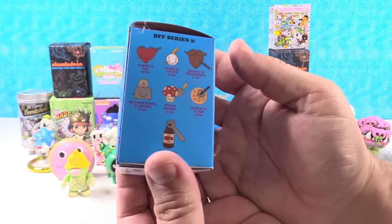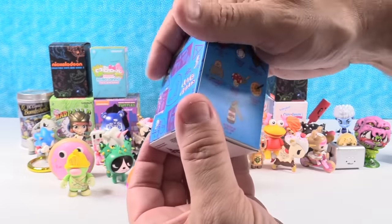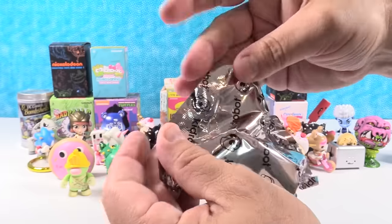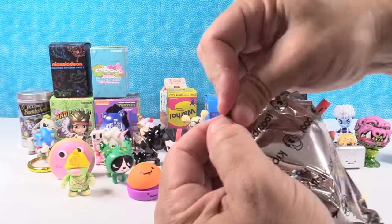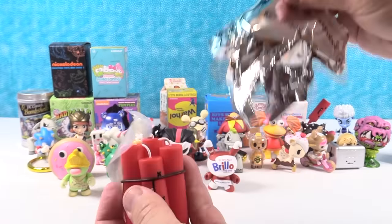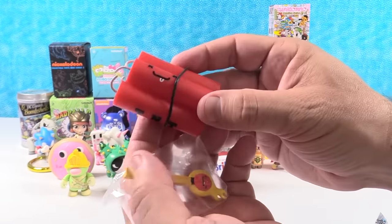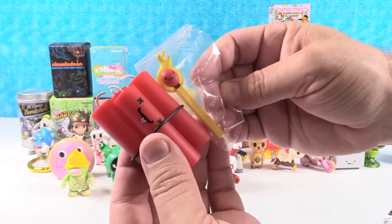Another BFF Series 3. I'd like to get the mushroom and the shovel, or the root beer and opener for Shannon. No root beer for you. We have Dash and Steve — it's a bundle of dynamite and a match. Very cool.